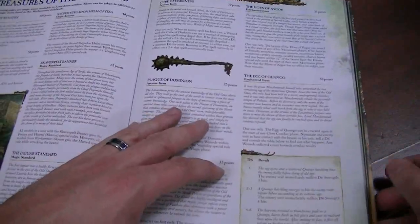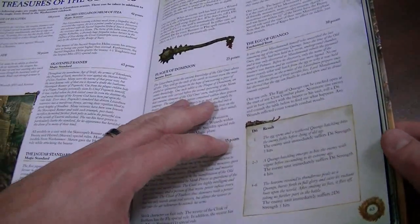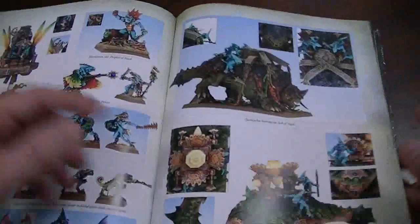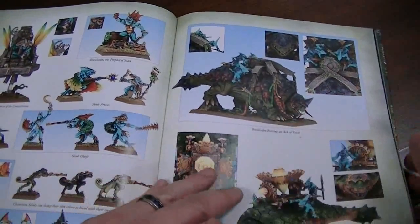You've got the Egg of Quongo, which is kind of a weird thing. You've got the Bastiladon, which, by the way, is on a Chariot base.